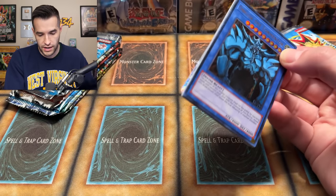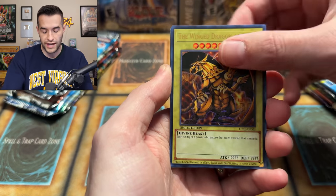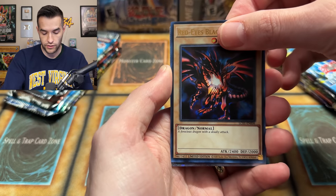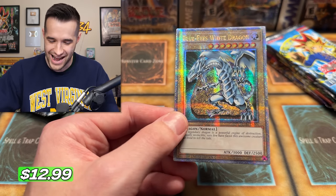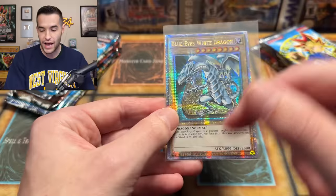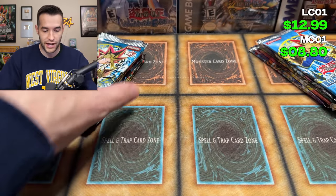We got something shiny in the back — these regular ones are probably under a dollar. And then... the Blue Eyes White Dragon, baby! That's the good one. The Blue Eyes might out-price all of those combined, which is actually insane. We're off to an epic start right now in this battle. We've got six packs left of each.